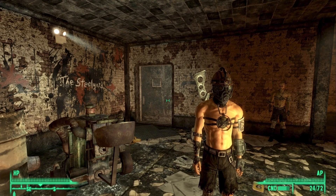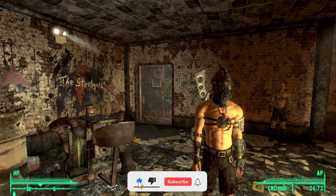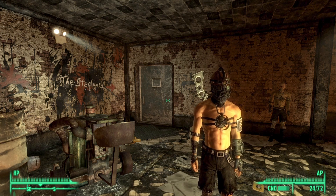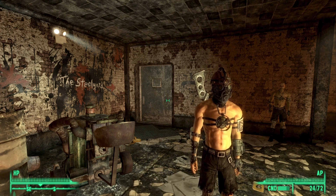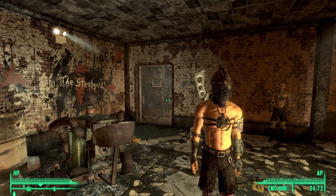And that's it, this was a very simple video on how to get your hands on the bombshell armor, a unique variant of the Raider armor that you get as a result of turning in 60 steel ingots to Everett in the Pit DLC in Fallout 3.